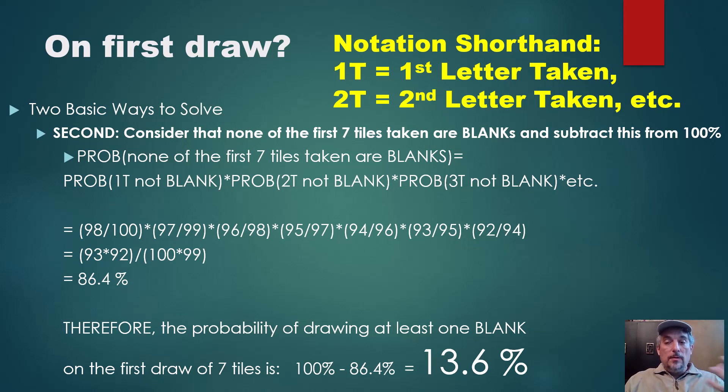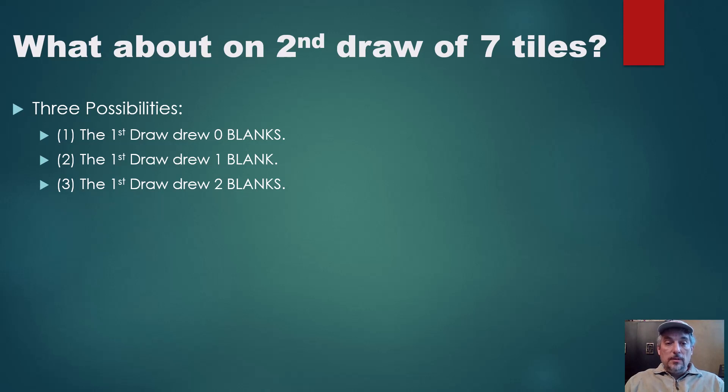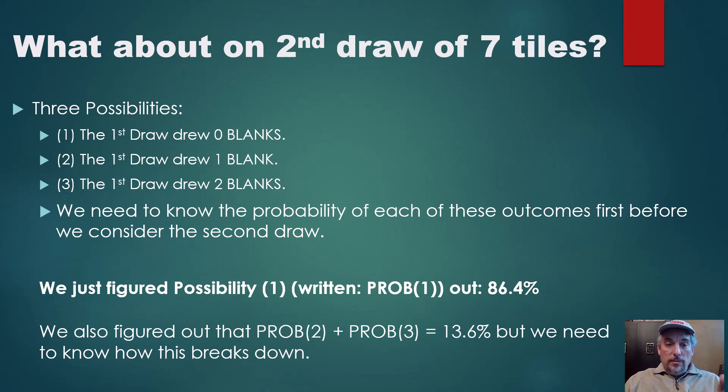So 100% minus 86.4% gives us the probability that at least one of the seven tiles taken is a blank: 13.6%. That's a pretty powerful thing to know. If you draw first in a Scrabble game, the probability that you'll have at least one blank is 13.6%. For the second player, the second draw of seven tiles depends on the outcomes of the first draw. We have to think about three possibilities: the first player drew zero blanks, one blank, or two blanks. We need the probability of all three in order to make sense of the logic. We know the probability of no blanks is 86.4%, but we need specific values for drawing one blank and drawing two blanks.